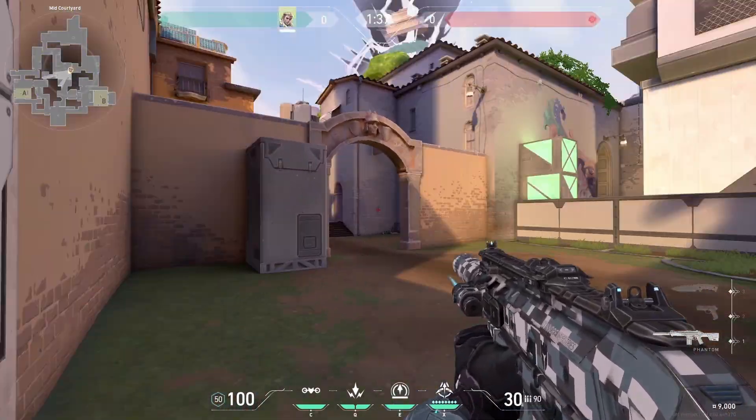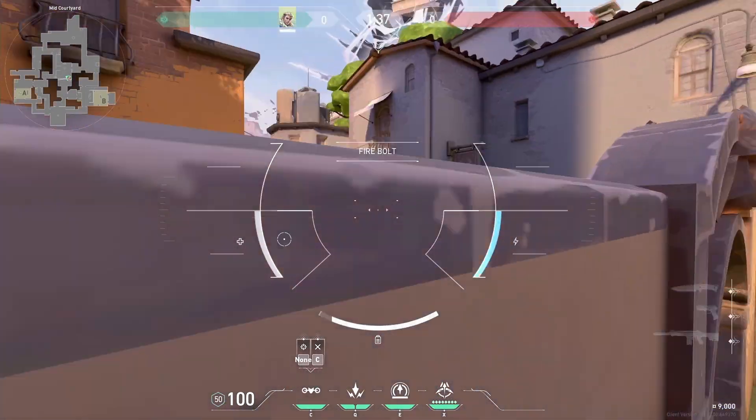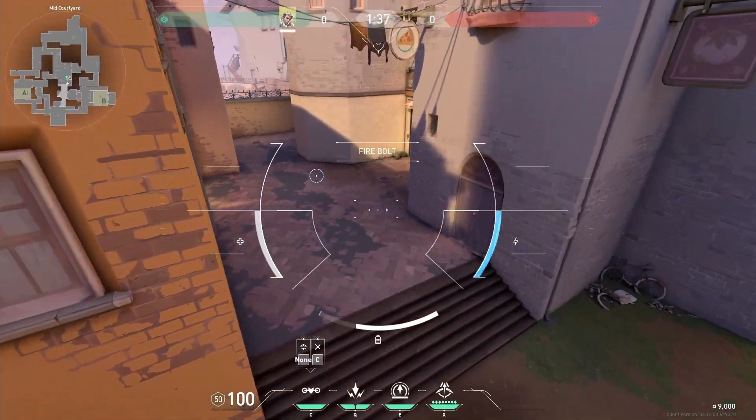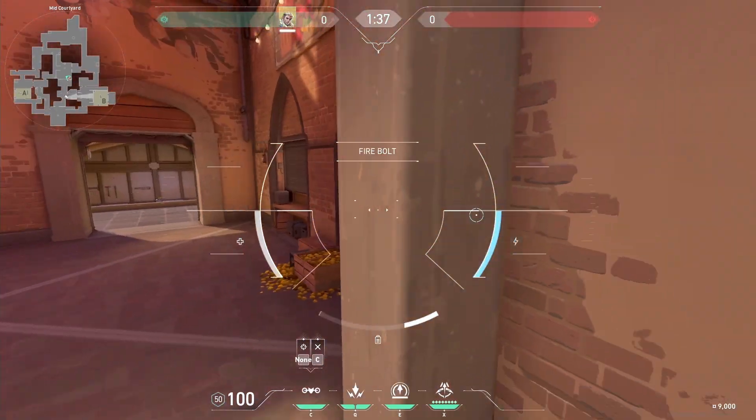Because of the flank potential, I don't recommend droning mid often. But if you're going mid, tuck yourself in this corner and toss your drone up. Hold space to go over the wall and clear the close corners, then market and pizza and then CT.